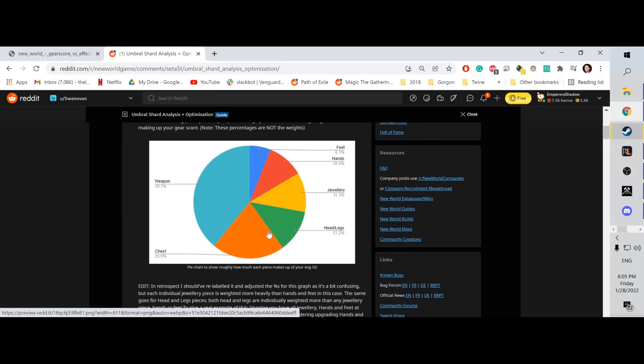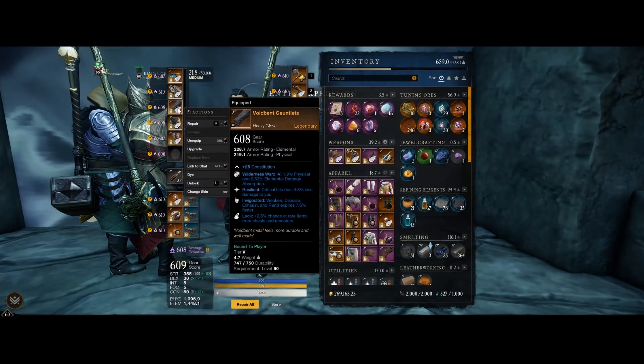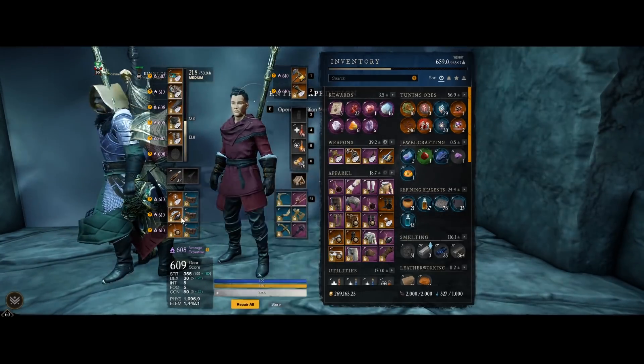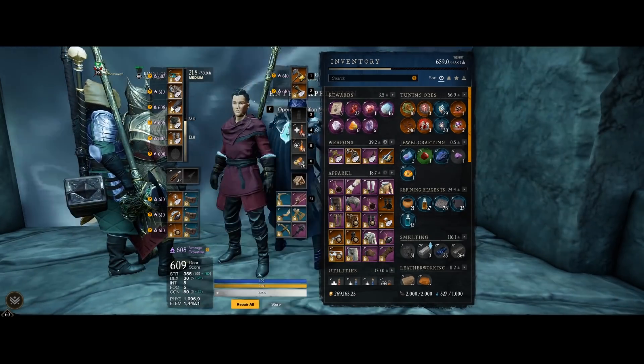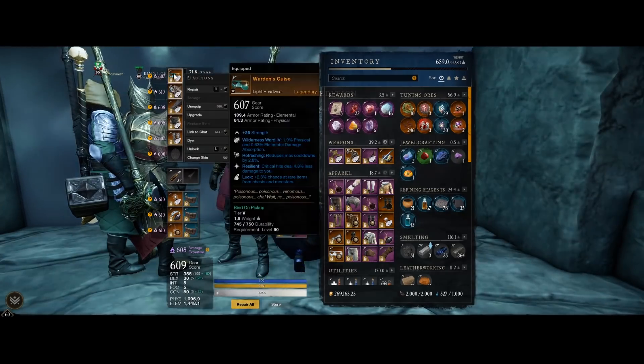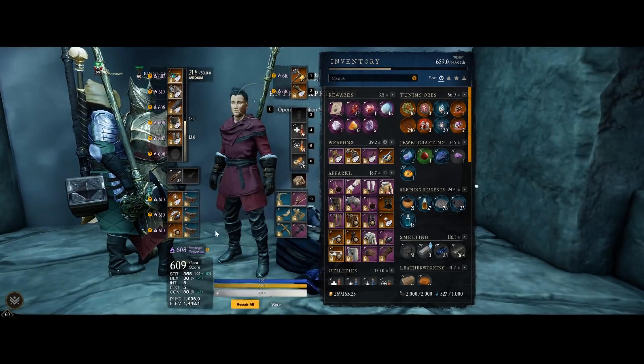Swanovan has broken this down nicely. Weapons are the most important factor in determining gear score, followed by chest, head, and legs, then jewelry, and finally hands and feet are the least important. This is very relevant because each piece costs the same amount of shards to upgrade regardless of slot. What I did before finding this out was not optimal — I had my jewelry up really high while neglecting important pieces like head and pants. Ideally, prioritize head and pants before moving on to jewelry.